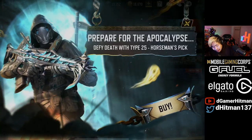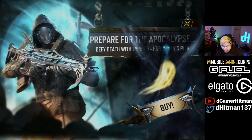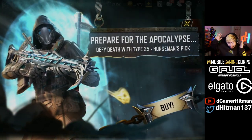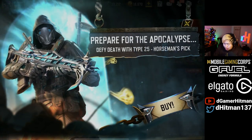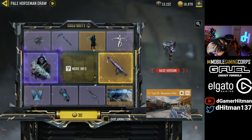Today is Thursday, so what better way than to come back with a lucky draw. As you guys can see, 'Prepare for the Apocalypse' — Defy Death, a Type 25 Horseman pick. Probably one of the better guns to have for a lucky draw just because it is a Type 25 and it's still pretty solid. Let's go ahead and take a look at the draw — we got the Type 25, let's see if the iron sights are nice and clean.